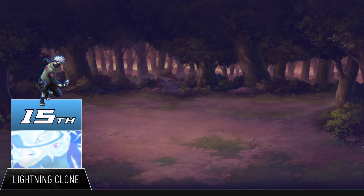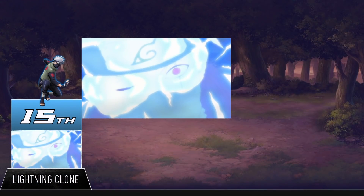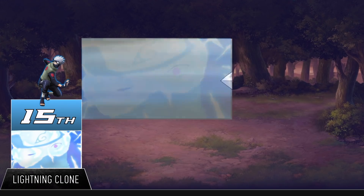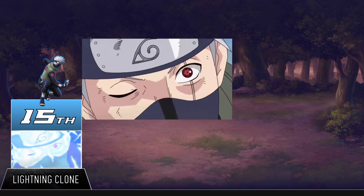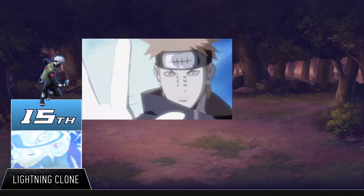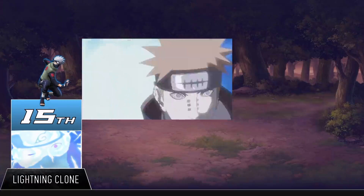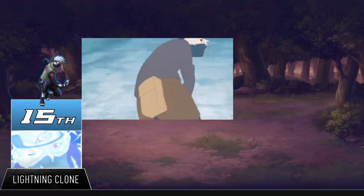The Lightning Clone is, well, a clone made out of lightning. The special thing about the Lightning Clone though is that damaging it is going to electrocute the person closest to it. This might not seem very useful until we start remembering the kinds of people it was useful against. Not only did Kakashi use this in his fight against Pain, he also used it in his legendary fight against Obito. Against Obito, this jutsu even temporarily stunned him, which is no small feat considering that version of Obito was already way beyond Kage level.